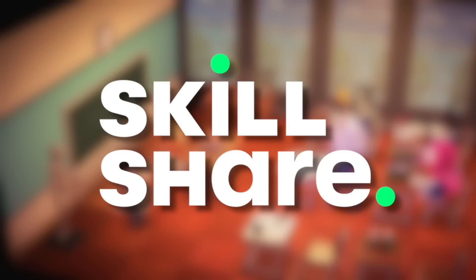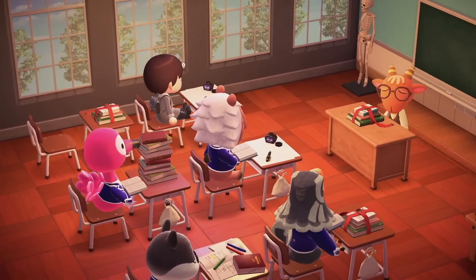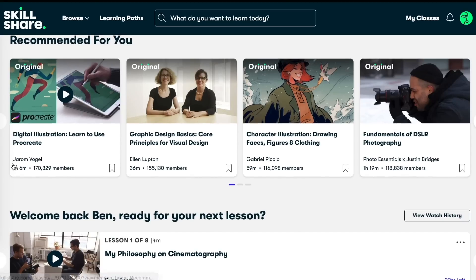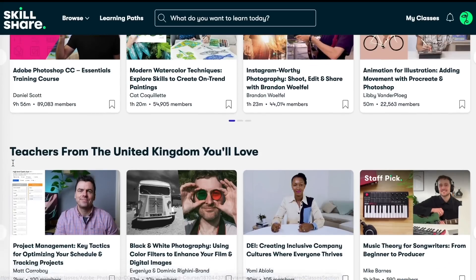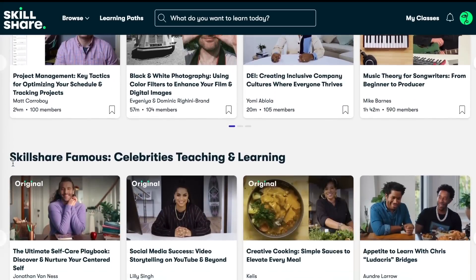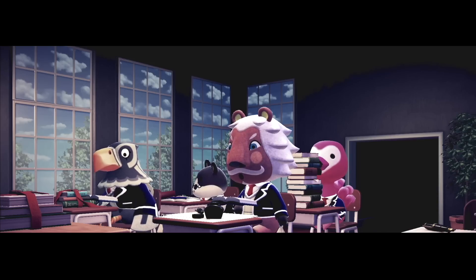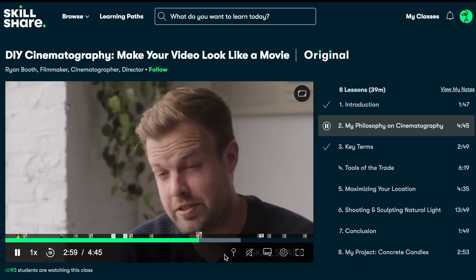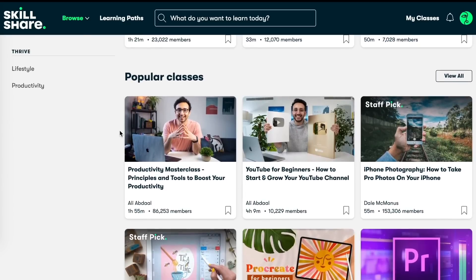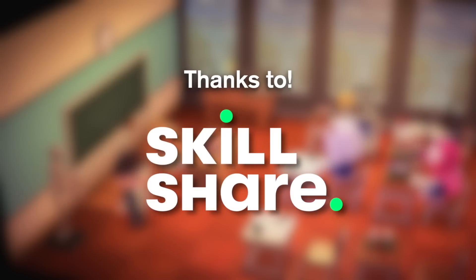Today's video is sponsored by Skillshare, an online learning community. Skillshare has thousands of inspiring and creative classes for anyone who loves to learn. If you have a specific skill you want to learn, then Skillshare is definitely the place to start. For example, if you wanted to learn about video and film, Ryan Booth actually has a great class about making your videos look like a movie. The first 1000 of my viewers to sign up through my link in the description will get a one month free trial of Skillshare so you can start exploring your creativity today. Thanks once again to Skillshare for sponsoring this video.